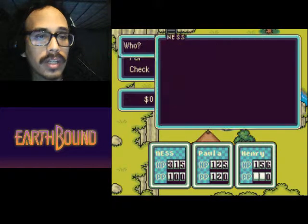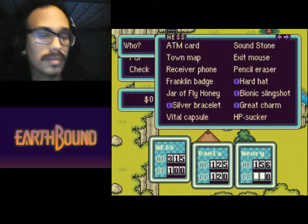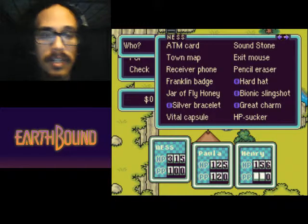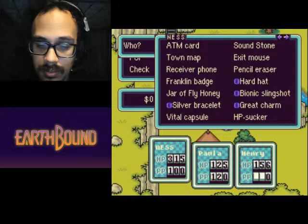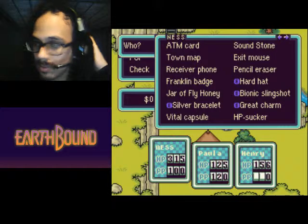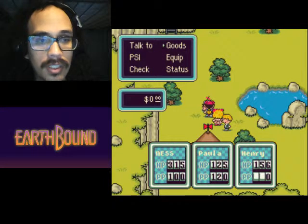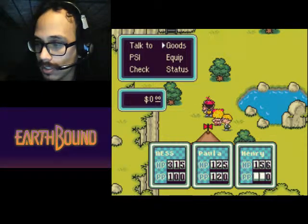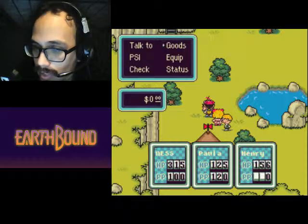Okay, here we go. Let's see what I've got. If I'm not mistaken, if memory serves me correctly — Tony mentioned that I have to give the HP sucker to Henry. Yeah, I'm gonna give it to Henry. What the hell — okay, let's go to HP sucker. Items for Henry. It sucks up HP. So this is only for Henry.